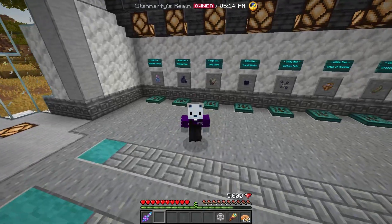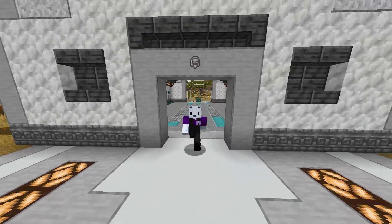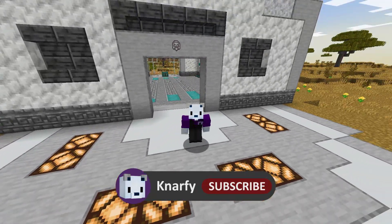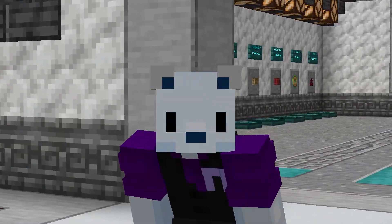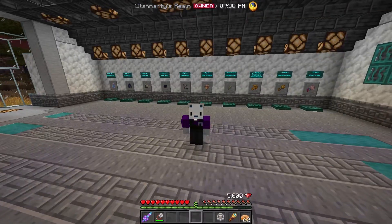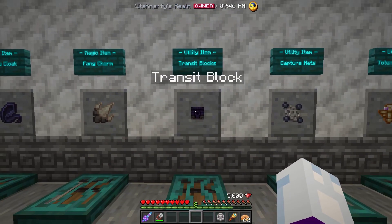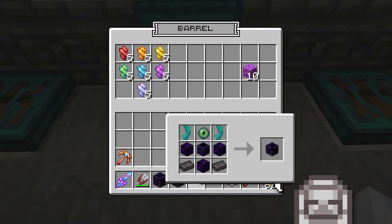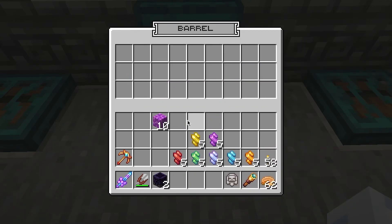The next items we're going to cover are the utility items. First up is the transit block — something many people have questions about because it's a bit confusing. These are transit blocks and they function as teleportation pads. They're super cool looking. If I right click on one, it opens a menu where you can see an orientation of crystal shards — that is the specific code for your transit block.